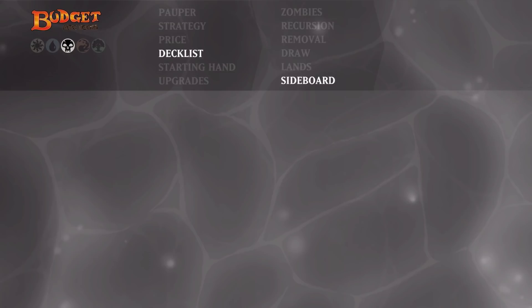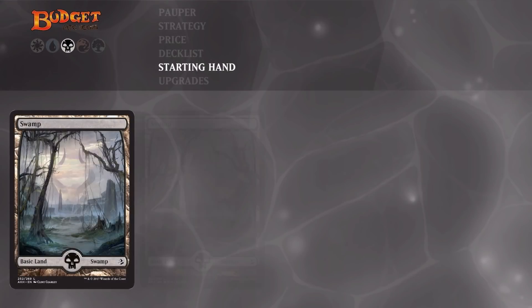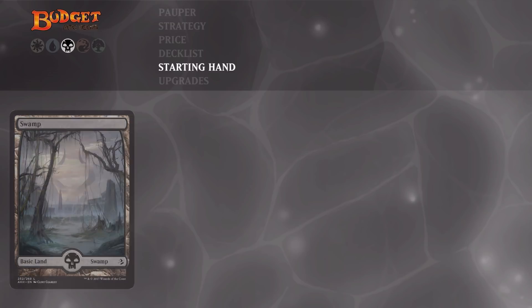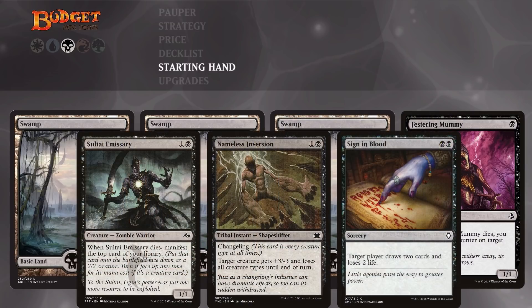Let's have a look at two example starting hands. The first hand starts out very low to the ground with Carrion Feeder and Shambling Goblin. What's nice is we can get a lot of value out of Jampon Polluter early — maybe feed our Shambling Goblin to the Carrion Feeder to kill something, then use Ghoul Colors Chant to bring both back. The second hand doesn't have Carrion Feeder, but it has a nice curve of Festering Mummy into Sultai Emissary, Nameless Inversion for backup, and Sign in Blood for extra card draw — a very flexible start.